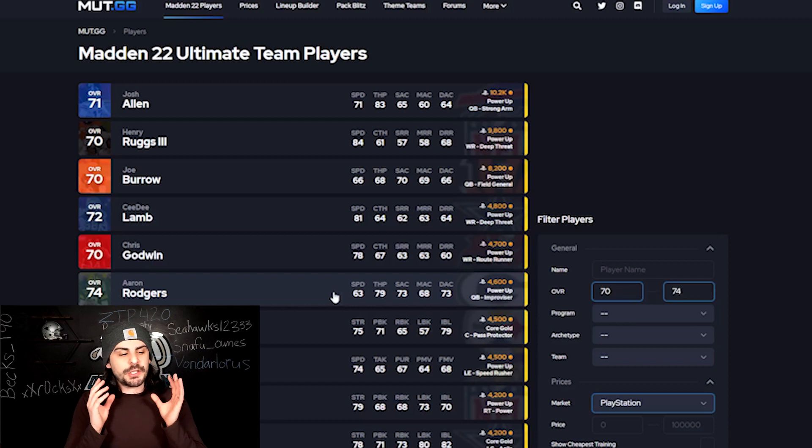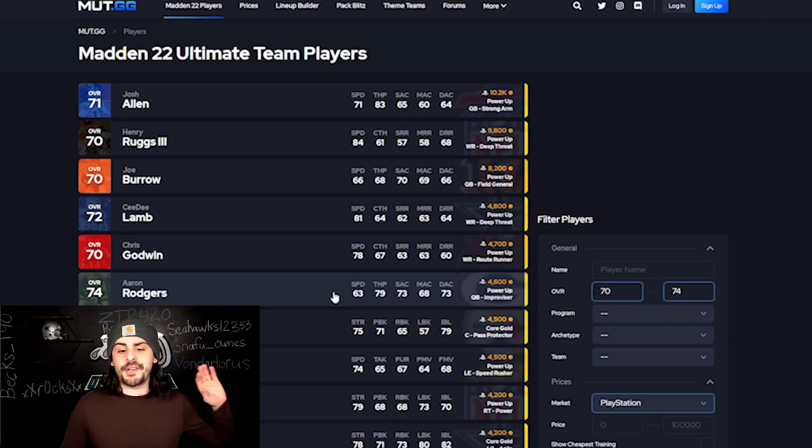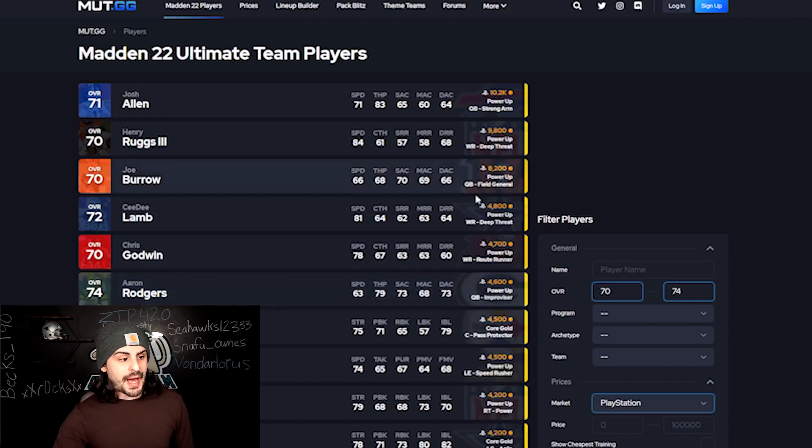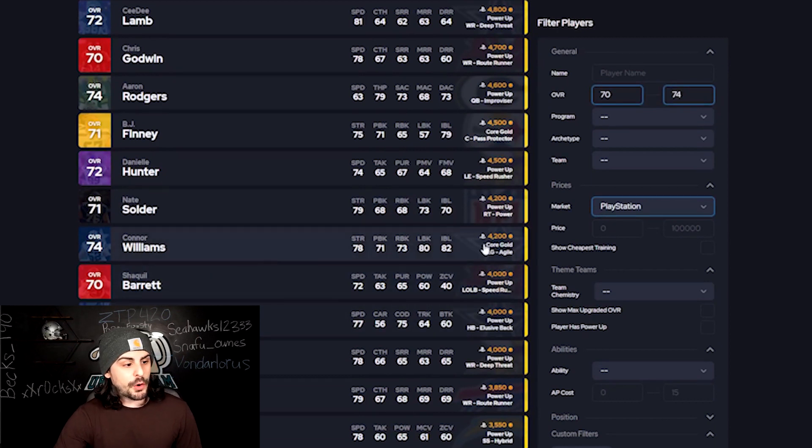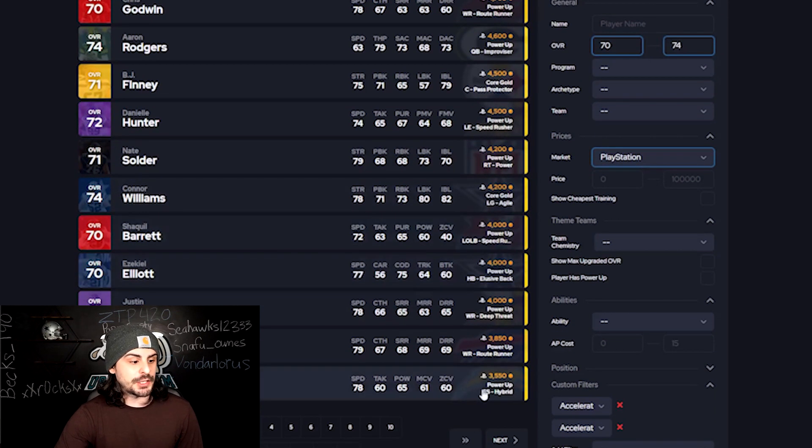It's important to do a little bit of research before you jump in. Some low golds are going for 500, 600, 700, 800 coins — that's it. But then there are others going for 4,000. A lot of them are power-ups, but there are some core golds going for a decent chunk. For example, Conor Williams and Vijay Finney are both going for 4,000. You're going to do that search for the 70s to 74s, then do 75 to 79 and sort by price.